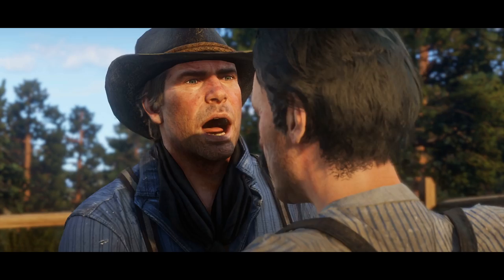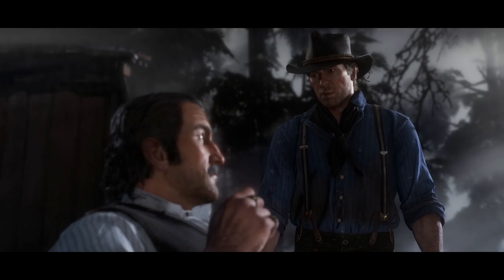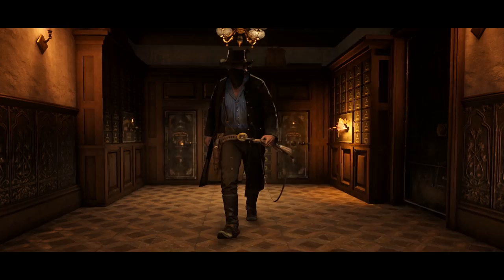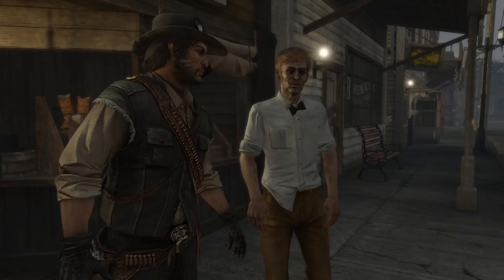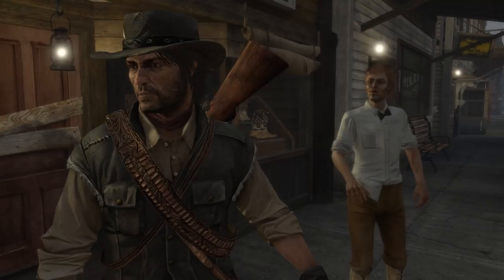The details continue right down to the mouths of the characters, with detailed teeth and tongue models within. Then there are the clothes — materials have clearly received a boost, with fabric losing the plasticky look of the original game. The increased polygon count helps smooth out some chunky edges, and the resolution of the textures helps better define the character models. Some things could still be a little improved though — the shader on this vest, for instance, looks a little awkward. Still, there's no denying that compared to the original game, we're looking at a huge leap in character model quality.